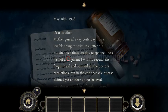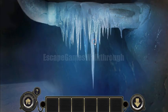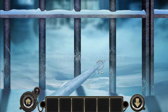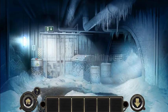We start in a basement. There's a letter we can read to understand the scenario. We've got an icicle and we can use it to reveal the key. It's a key for this fence, so let's open it and go further.